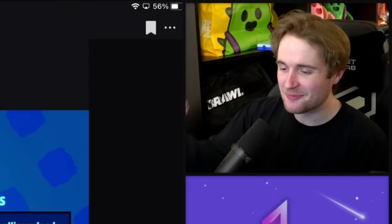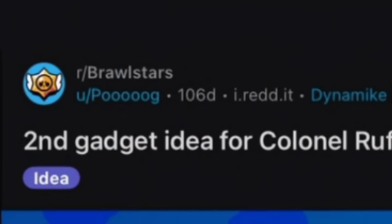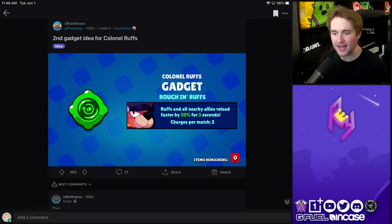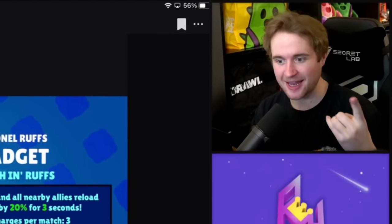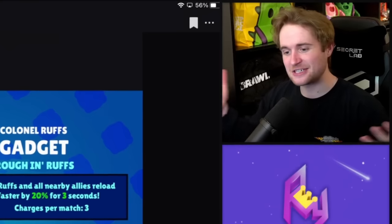I don't know what it is about the simpler gadgets, but I adore most of them. We have another one here by Poog — a gadget for Colonel Ruffs called Ruff in Ruffs. Ruffs makes all nearby allies reload faster by 20% for three seconds. I kind of like the concept of not just giving them the super, but making it easier to get super. Seeing that Colonel Ruffs is technically a supportive character, being able to give your teammates a better opportunity to reload would be phenomenal. He'd have a healing mechanic, a damage buff mechanic, and a reloading mechanic — a trifecta of support.